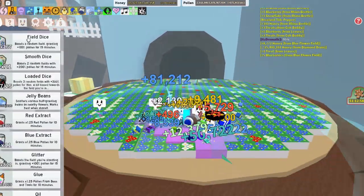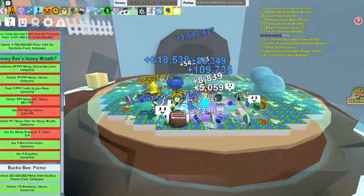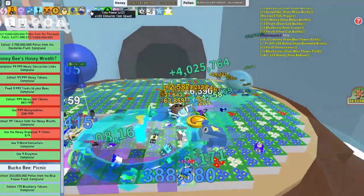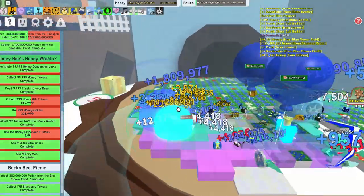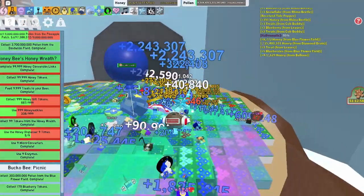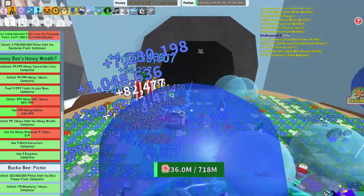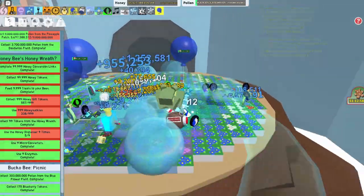I still have to do Honeybee, so that's still super difficult. Tide Popper's stats are: cool collector speed, and you charge it by getting bubbles — which is pretty cool.